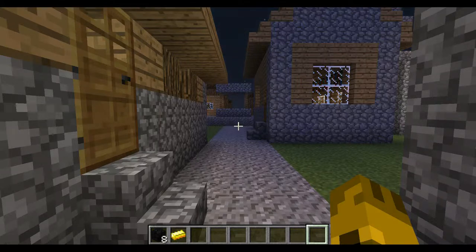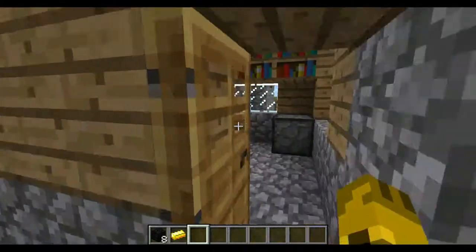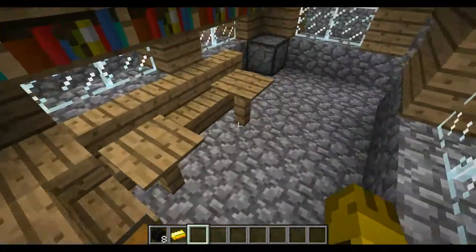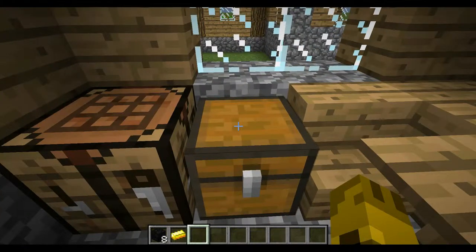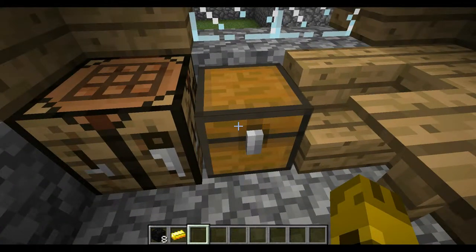Hello everybody, this has been an SVA and today I am here with another Minecraft redstone creation or contraption. So today I have a gold ingot and 8 blocks of coal. Now we have a crafting table where you can craft stuff. My inventory is sorted out.